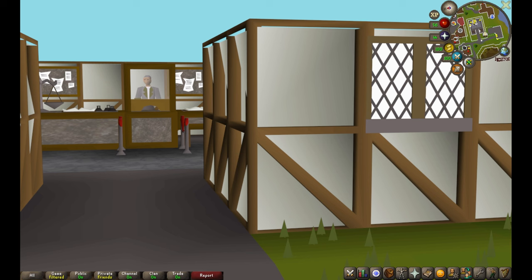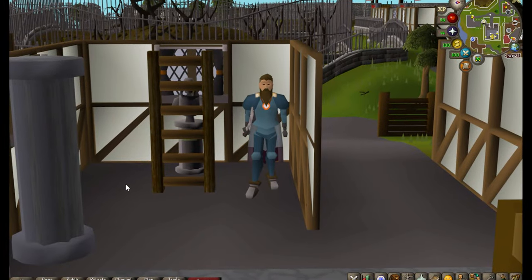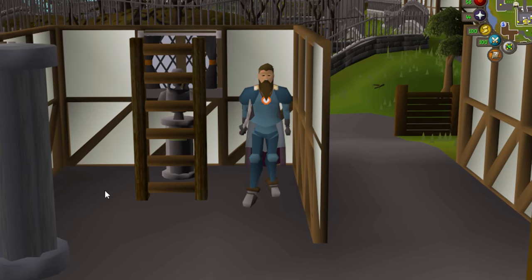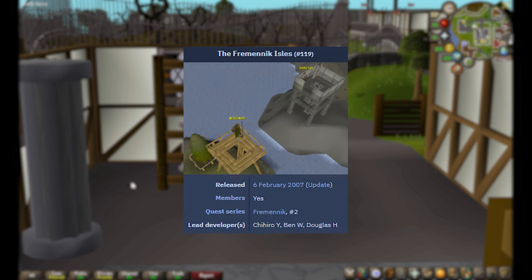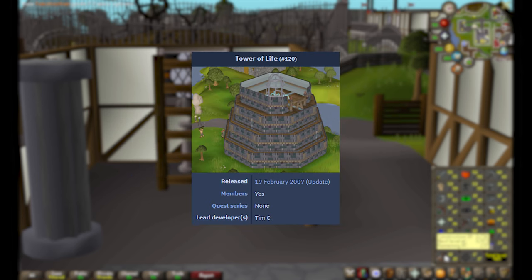I'm hiding behind this wall because I want you to brace yourself for how impressed you're about to be. Oh, look at him in that beautiful blue armor! But you'll notice I'm not wearing anything on my head. I'd like to fix that with the Helm of Neitiznot, an item obtained by completing the Fremennik Isles quest. There are a few requirements we need before we can do that — one of them is 20 construction — and we're just going to knock that out real quick by completing Tower of Life.